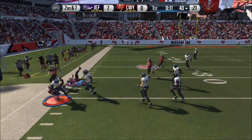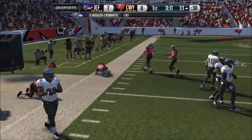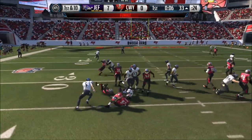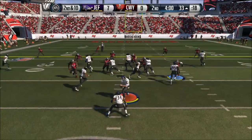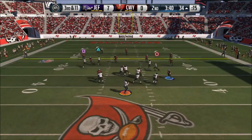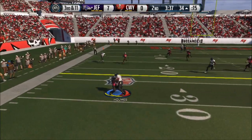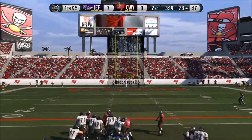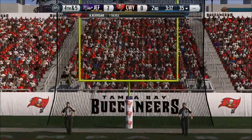I get a nice pick by DRC. I still can't get a pick six though — the offensive linemen have 99 speed and catch up to him. I can't believe it. DRC has 96 speed and they still catch him. That's pretty much impossible. Let me know in the comments — give me a tip, guys. How can I return a pick six for a touchdown?